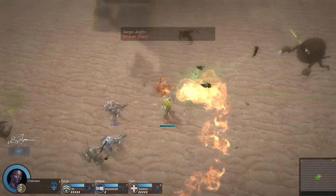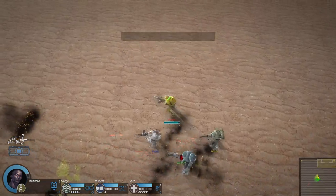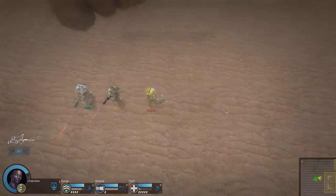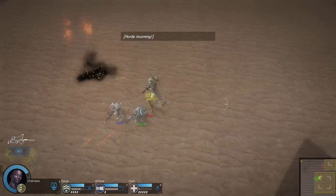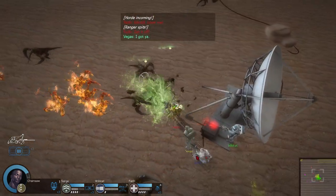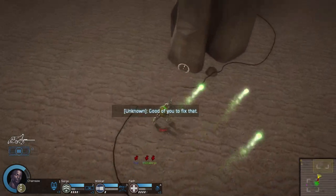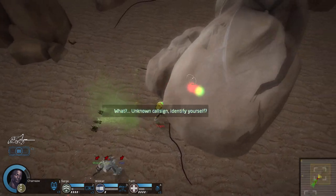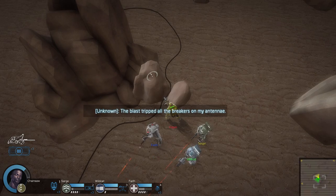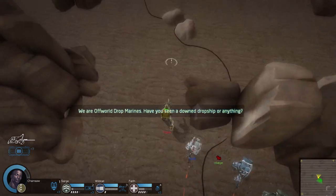Probably more interesting terrain would be good to have in this early part. Like, we've got a rock here — that's not great. We need more stuff. I could really use some better terrain than just flat with rocks in it.